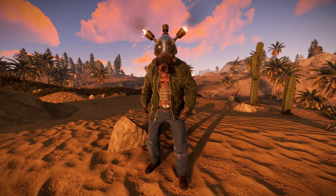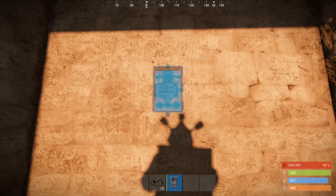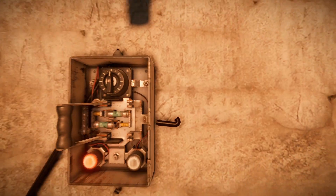Howdy Rusty boys and girls. Welcome to the Rust Power Minute, where I have 60 seconds to teach you everything you need to know about a given Rust component, coming at you every day until we're done. Still working on power sources — today we're having a good look at the small generator.